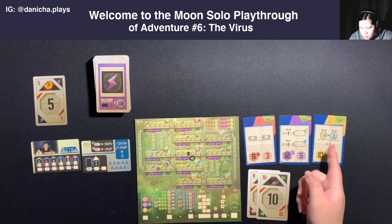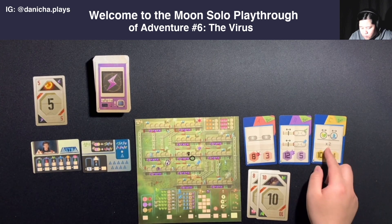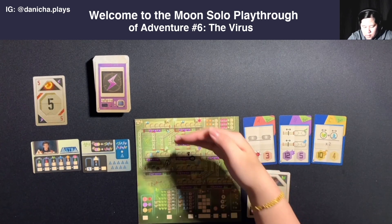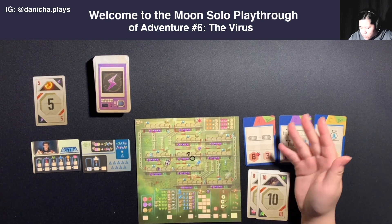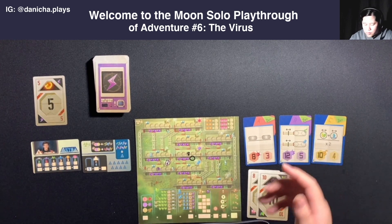For mission C, I have the one that says circle all the plants and all the water tanks on two floors. There's a total of five floors, so if I can circle all the plants and all the water tanks on two of those floors, then I could get those points.